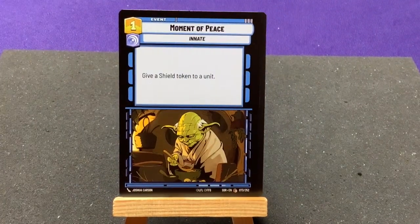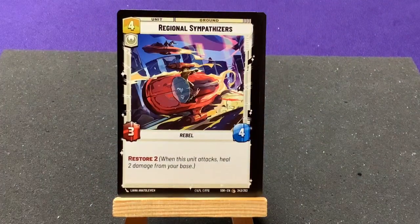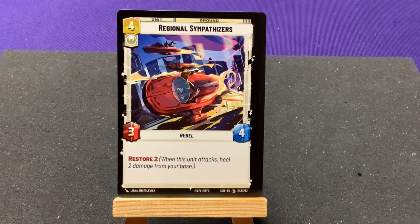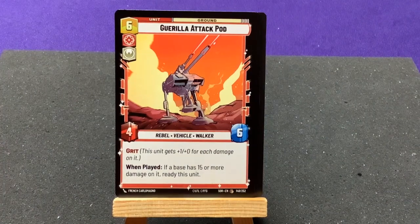Our first common: A Moment of Peace — give a shield token to a unit, very helpful. Regional Sympathizers — Restore 2, very good. Guerrilla Attack Pod, a rebel vehicle and walker with Grit: this unit gets plus one for each damage on it. When played, if the base has 15 or more damage on it, ready this unit.